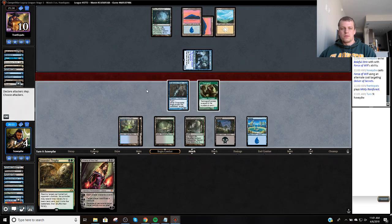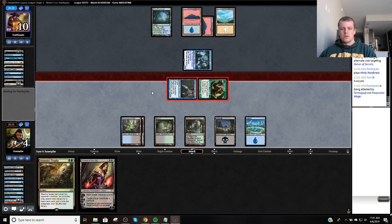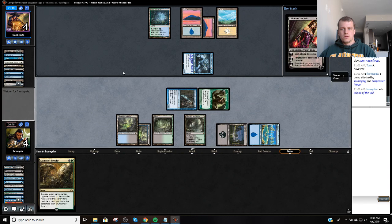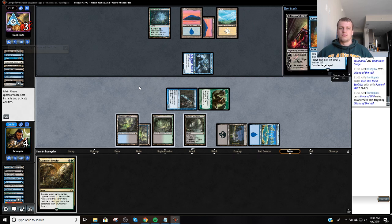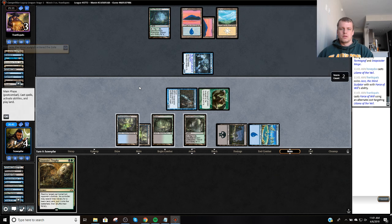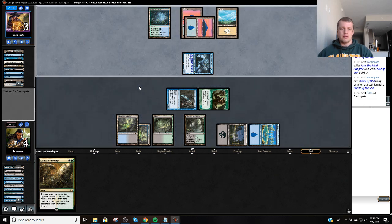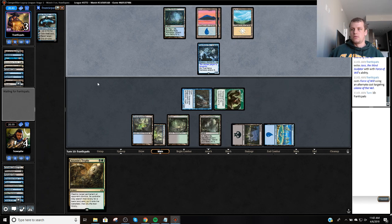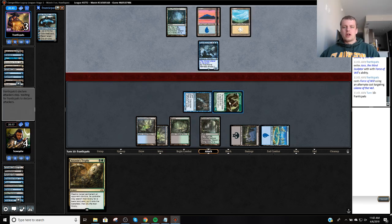Start with an attack. I should have done that before combat — would have gotten another point of damage, and then they would just be dead because then the Snapcaster would kill them. I gave my opponent a draw step where they pitch to Jace — if I had done that before combat, Tarmogoyf would have grown.